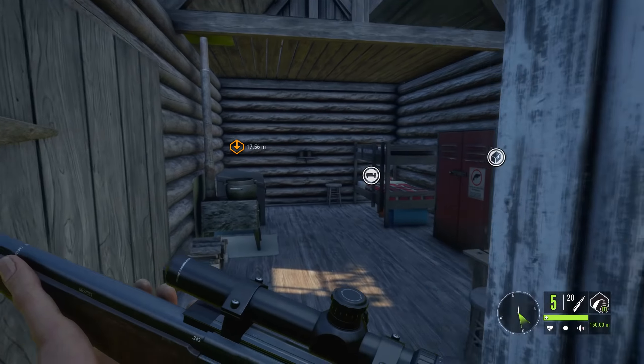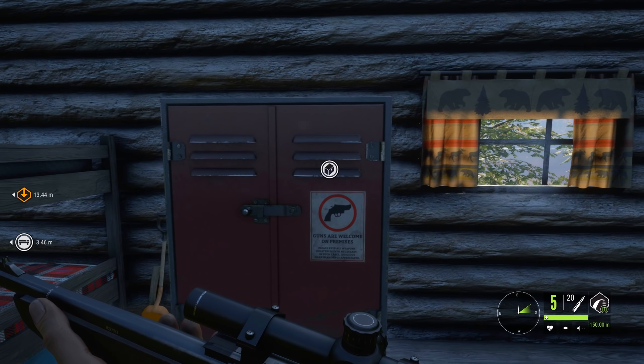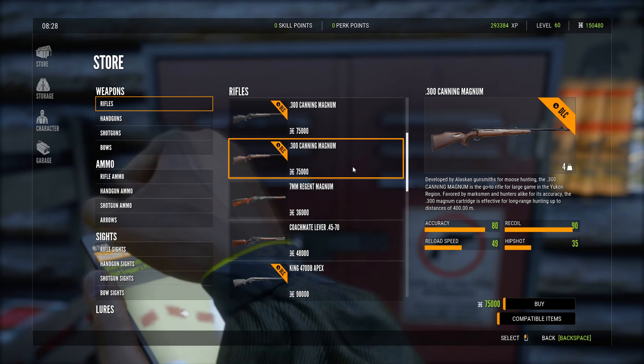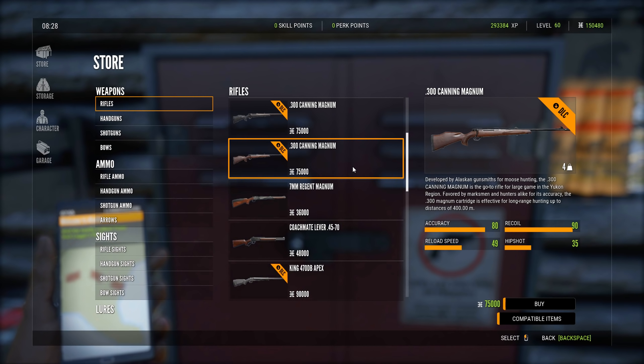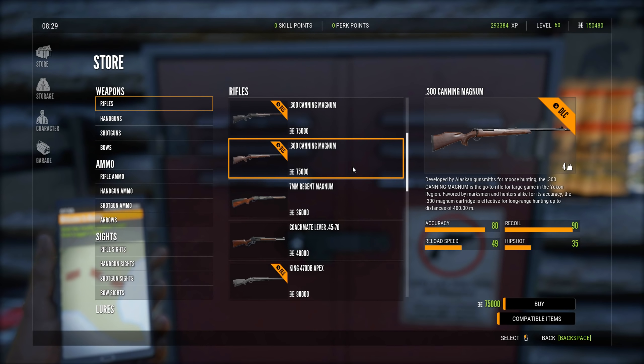So I'm going to quickly switch out the weapons. I believe we do have a new weapon in this, so I'll be able to show you guys, and then we're just going to jump into the wilderness. Here it is — this is the brand new rifle that's come along with Yukon Valley. It's a .300 Canning Magnum, developed for moose hunting and the go-to rifle for large game in the Yukon region. Favored by marksmen and hunters alike for its accuracy, the .300 Magnum cartridge is effective at long range hunting up to 400 meters. 90 recoil, accuracy 80, reload speed just under 50, and hip shot 35. We're going to bring that with us today.